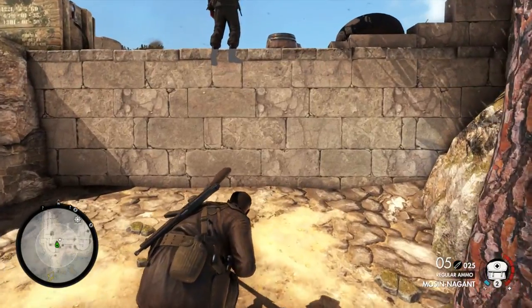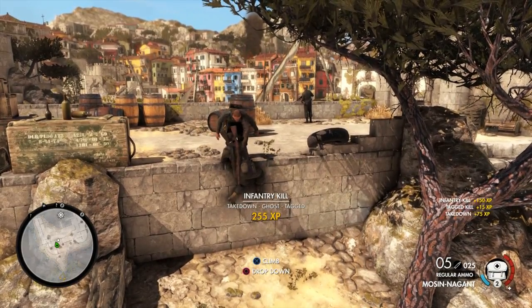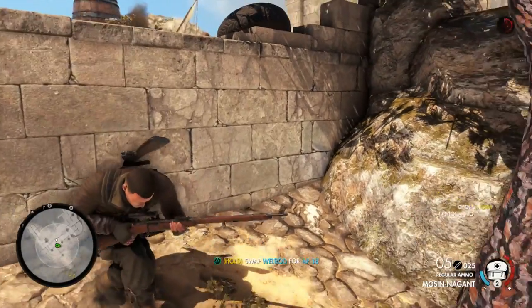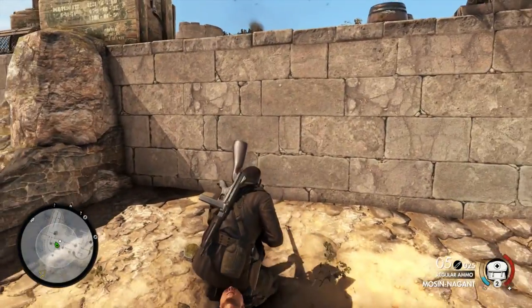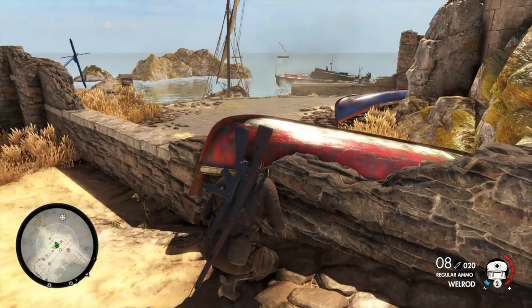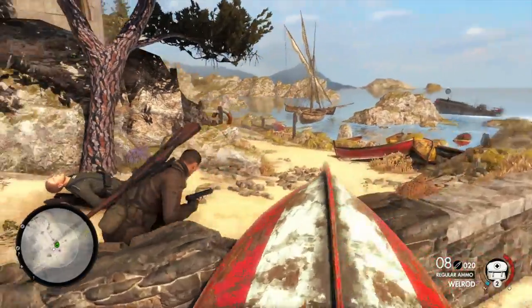Set directly after Sniper Elite 3, this game sees Carl Fairburne heading out of Africa and landing in Italy ahead of the main Allied invasion force. On the one hand he's paving the way for the Allied invasion, but there's a much more sinister threat at large that he's there to neutralise, with German scientists having figured out laser-guided missile technology that could easily sink the Allied fleet. But Carl is deep behind enemy lines, facing an uphill struggle and needs basically as much help as he can get.